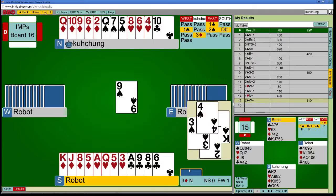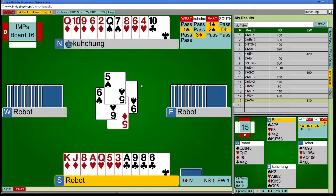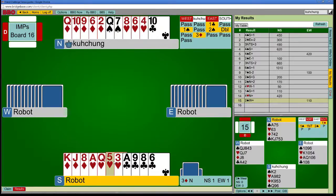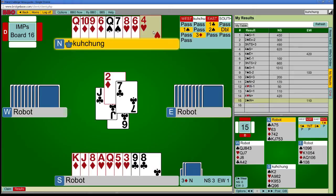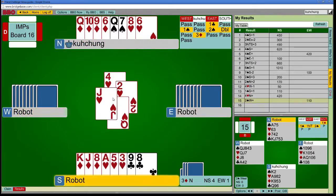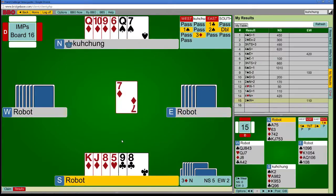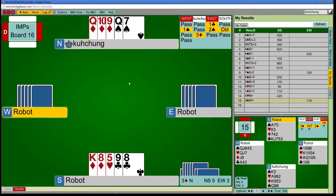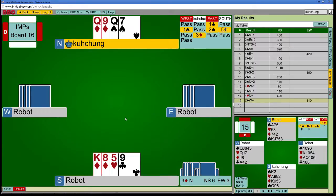King, then small. I'll just ruff it. I don't know what he's led from — I think they lead king from ace-king. It's possible I could have just run that to my queen, but I don't think I actually need to worry about that. I want to take the heart finesse and then just start cross-ruffing the hand. Alright, let's lose this. They broke — okay, so I've got a lot of tricks now, and I think I have the rest. I have the rest on a high cross-ruff.